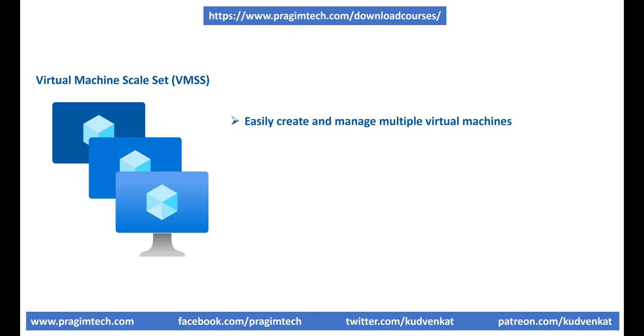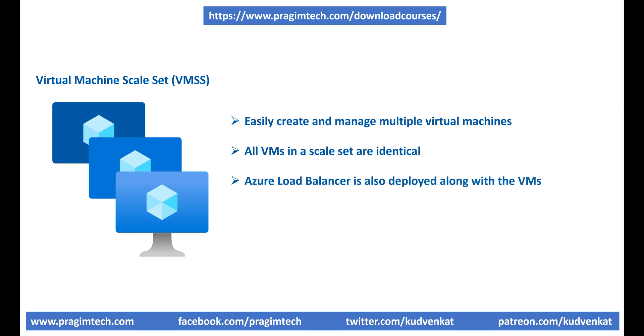A Virtual Machine Scale Set lets us easily create and manage multiple virtual machines. All VMs in a scale set are identical — they are created from the same base operating system image and configuration. This approach lets us easily manage hundreds of VMs without any additional configuration. For traffic distribution, an Azure load balancer is also deployed along with the virtual machines in a scale set, so there's no need to manually create the VMs or the load balancer. Even better, with the auto scale feature, the number of virtual machines can automatically increase or decrease in response to demand.